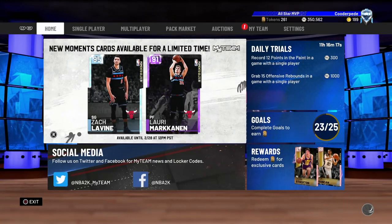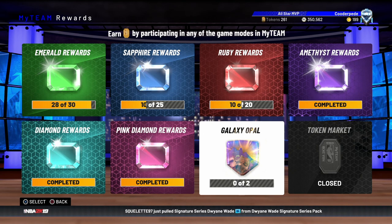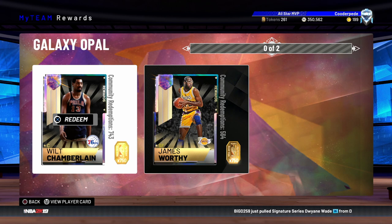What's going on guys, it is JD here back with another 2K video. Today we're going to be going through my club and showing you how I've managed to get myself up to the Galaxy Opal board. As you can see in the top right, I've actually got over 250 tokens already, so we're over a third of the way to our first Galaxy Opal reward card, which is awesome. Still not many people have got these cards at all — you've got 750 pretty much with Wilt.